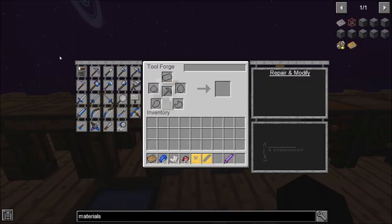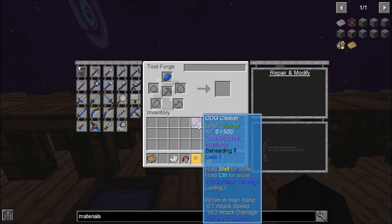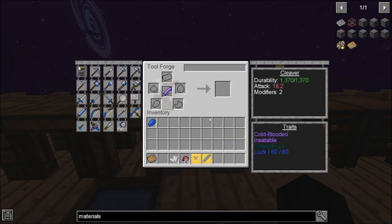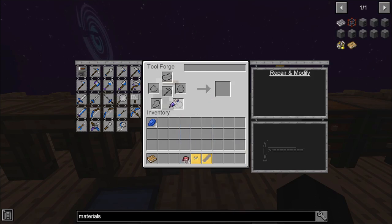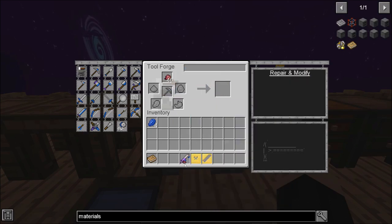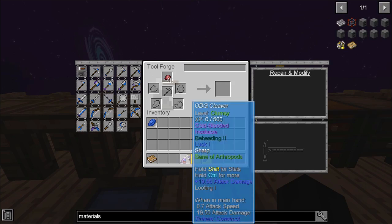So let's go ahead and see how that works. To modify, you're going to use the very first tab in your tool forge. Take the item of your choice and set it in the center. Now the item you want to use to modify it, you put in one of the surrounding slots — you can see it works in almost any one. I'm going to add lapis first. As you can see, the ODG Cleaver now has two little blue balls on it — it has changed the way it looks because I've added that modifier, and I now have Luck 1. I have two modifiers left. Now putting quartz in, it's gone from a purple to a purple and white blade, and it adds Sharp. And the last one is a fermented spider eye — see, it has this little red eyeball near the hilt. Each modifier is changing the way my weapon looks.